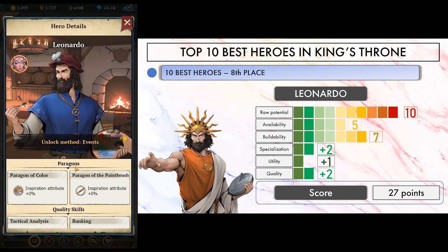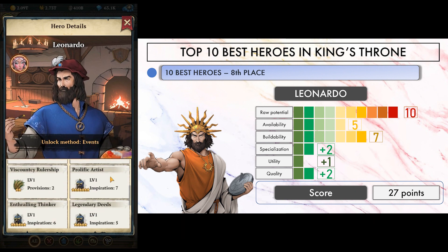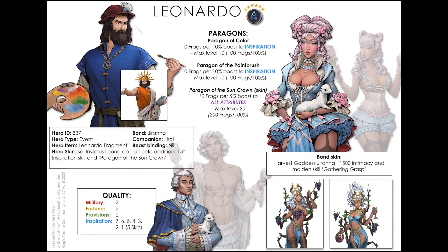At 8th place, we find one of the latest released heroes: Leonardo. I apologize for the poor quality photo — there are none available on the internet yet. Leonardo is the ultimate inspiration hero, with his 300% paragon bonus and his perfect 7-6-5-4-3-2-1 quality lineup. As such, his raw potential is phenomenal, but for inspiration only. That won't stop him from being a powerful hero on tourneys if you choose to build him seriously.